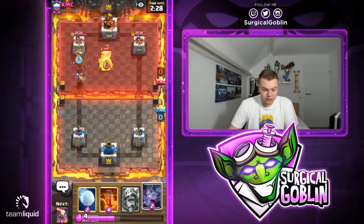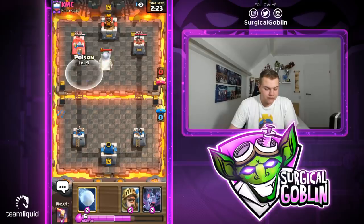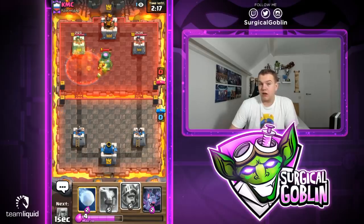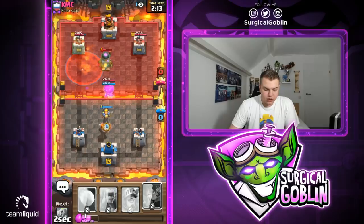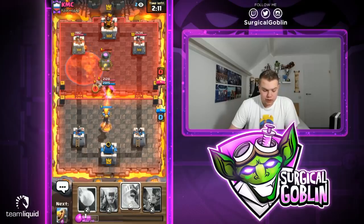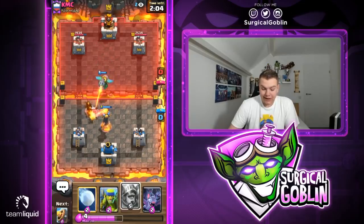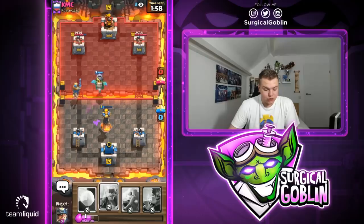Let's also send the miner to get some chip damage and apply a little pressure. I don't want to poison yet because I feel like I'm down a little on elixir. I'll use poison to take care of the furnace and get some chip damage. Another capsule spawns — maybe better to go with prince, but he drops the e-barb. As I said, inferno tower still helps defending the units he uses to try to win the dragon fight.